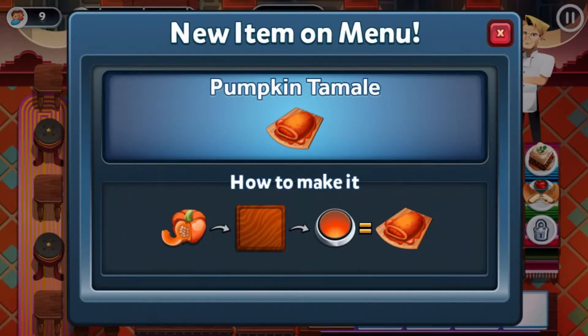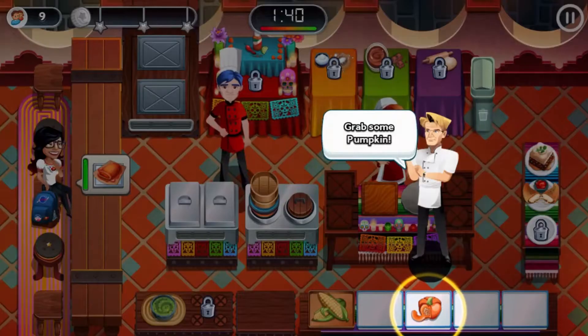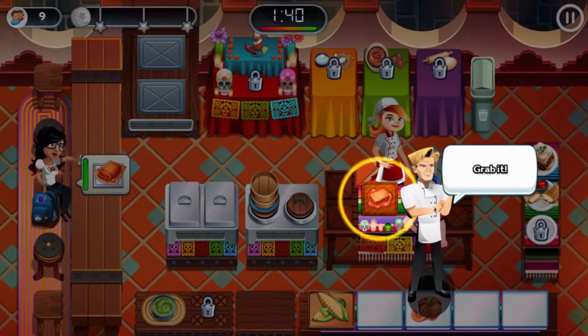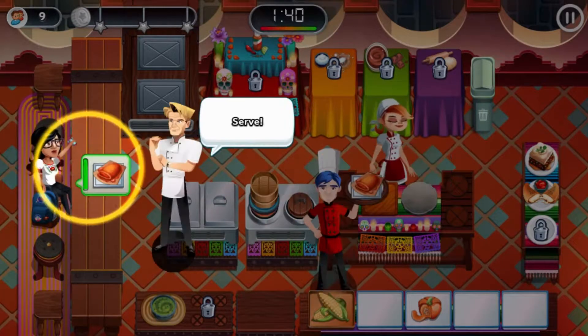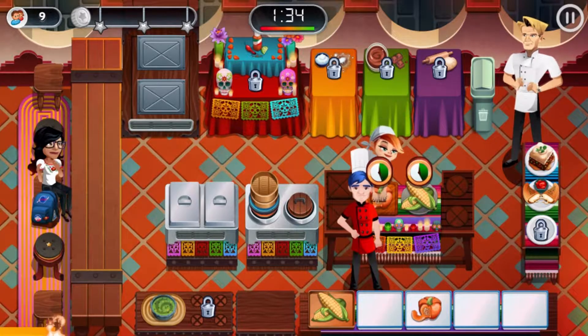Going back to the Carry 4 and Fast Feet. I've got one more Carry 4, but I'll have to rely on the Order Flinger after that — I've got six of them. Oh, the Pumpkin Tamal — we're making tamales now! This is amazing. Grab some pumpkin, wrap it — wait, didn't we see pumpkin before? Steam it.